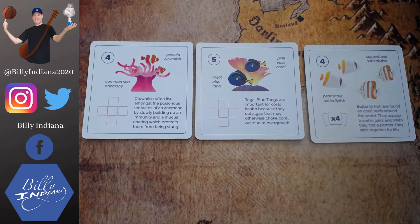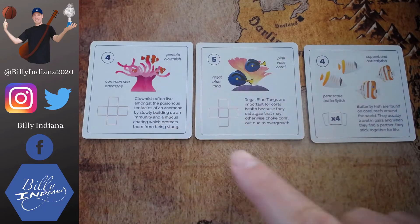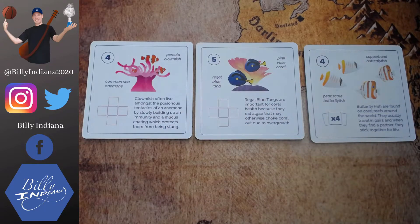Those are the bonus cards I'm trying to earn. In a multiplayer game, you might have them dealt out two to each player trying to accomplish individual goals, or dealt out beside the ocean so everyone's trying to achieve the same three. In solo, I'm trying to earn as many of these as I can out of the stack of 15, only seeing three at a time.